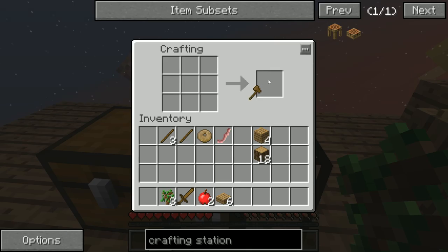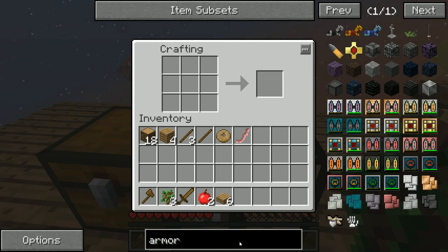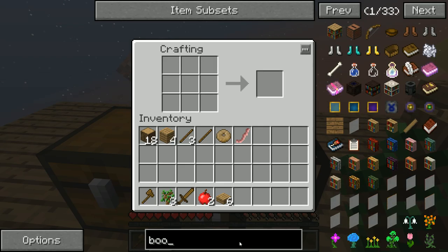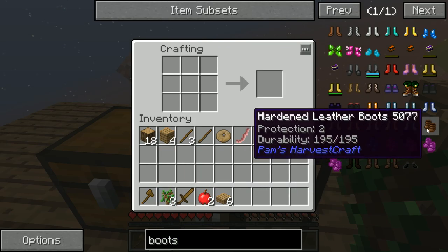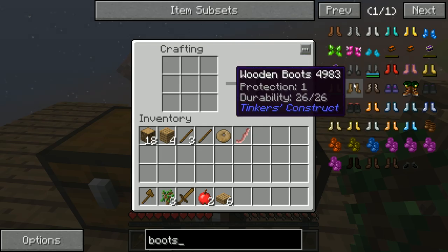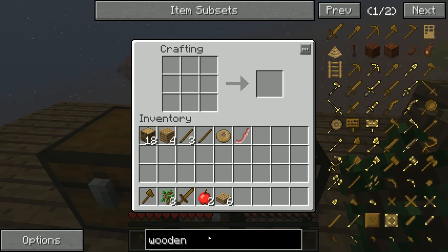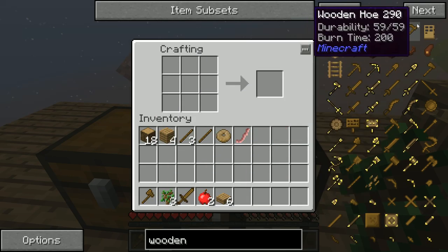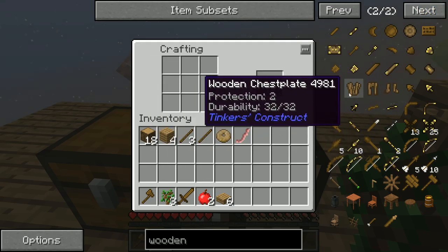We know how to play Minecraft so we don't have to deal with that constantly. But what I do want to do is this — I can make boots. Leather boots — there were wood boots earlier, there they are, wooden boots. Okay, lots of stuff. All this right here — it's not much protection but it's something.